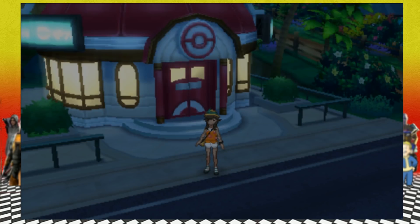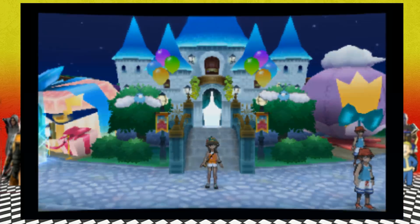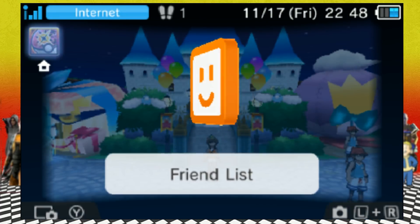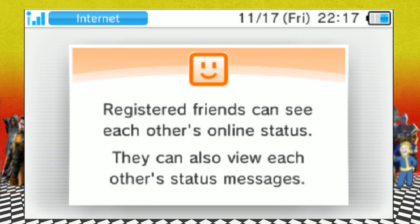What unlocking the Pokemon Center does is also unlock the Festival Plaza. Just like you would on Sun and Moon, go to the Festival Plaza, go through all the tutorial, and make sure — most importantly — you connect to the internet. I can't stress that more. When people stream with me live, they always forget to connect to the internet.